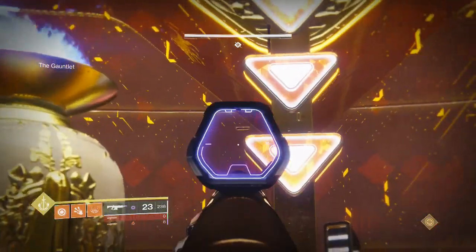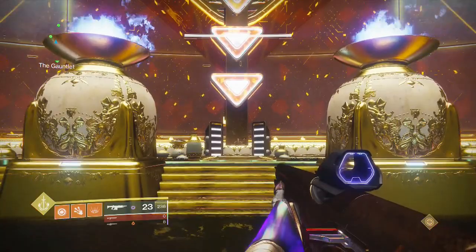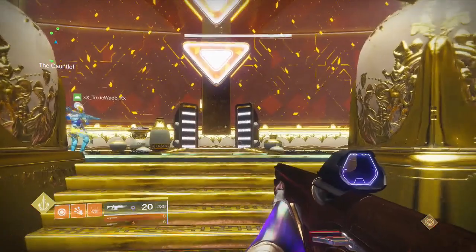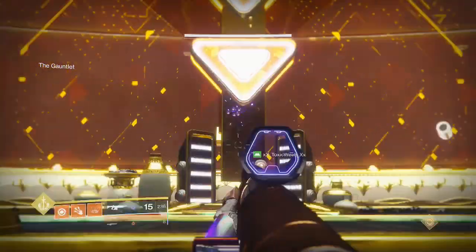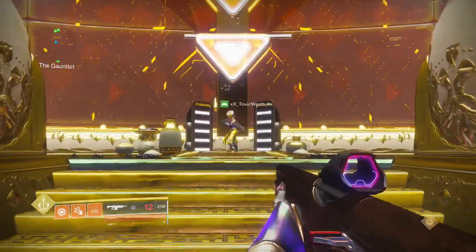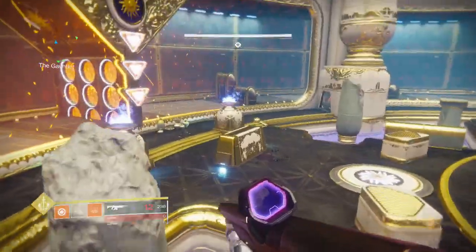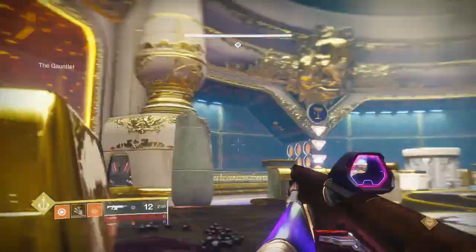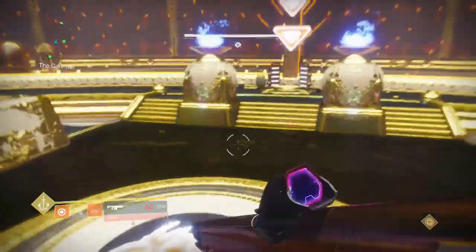Once you've shot your buttons and the runner goes to get their orb - the moment their body disappears behind the buttons, the ground person starts running up to their Scion, because by the time the runner gets behind the buttons, the Counselor starts spawning. When they drop down on the other side, the Counselor will be up in its bubble - you melee it and kill it. The ground guy after killing it rotates to the next plate and handles ground for the next plate.